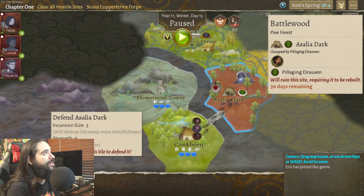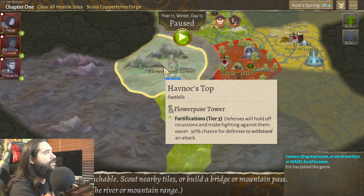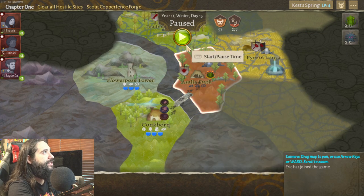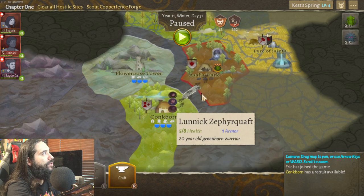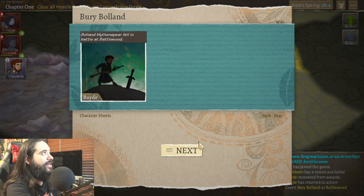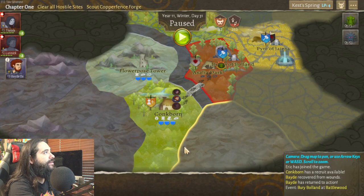Like right now in Conkborn I could craft new items and stuff or upgrade. I believe I am in Conkborn. So I can click and move across — this says it's currently not reachable. Actually, I'm in Battlewood because my characters got killed. Time is paused, so we're going to go ahead and move forward. I can see there's a lot of stuff in here. And there's little cut scenes — I could choose what happens because one of my characters died. We're going to build a tomb.